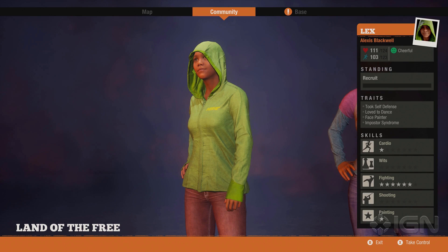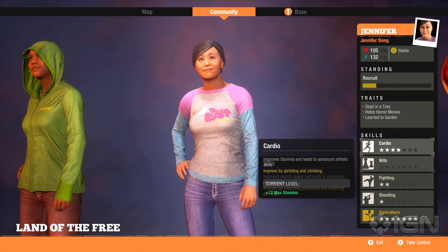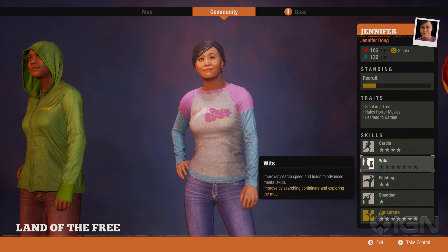These are unique traits randomly rolled onto survivors when you find them in the open world. The cardio skill improves stamina and leads to advanced athletic skills — you improve it by sprinting and climbing. At four stars out of seven it gives plus 12 to max stamina, which is great when you're running and looting a lot. Wits improves search speed and leads to advanced mental skills.